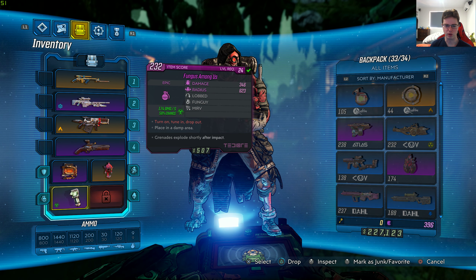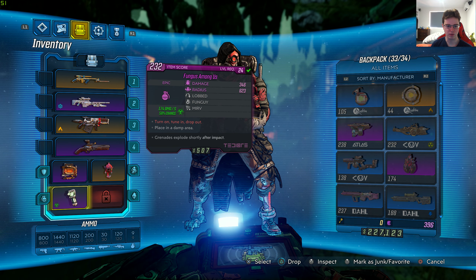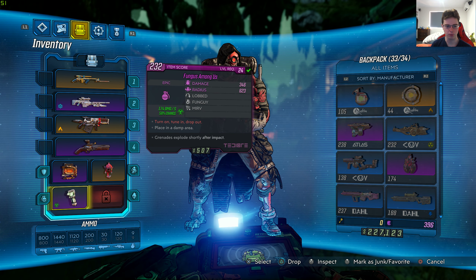This grenade mod is level 24 with 346 damage and 623 radius, with Lobbed, Fungi, and Merve effects on, 174 damage per second, 50% chance. The red text says: turn on, tune in, drop out, place in a damp area. Grenades explode shortly after impact.